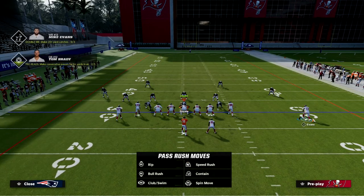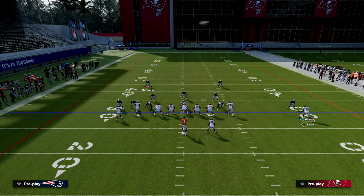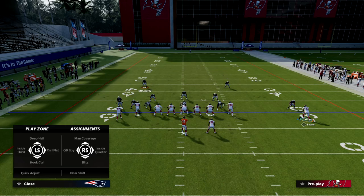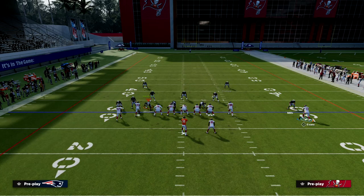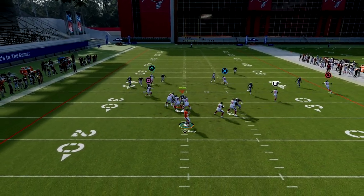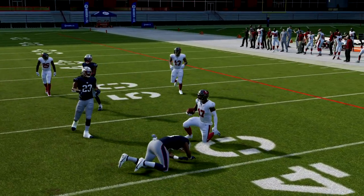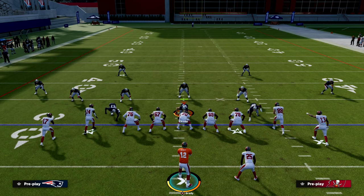Now let's say the opponent decides to run with the tight end and take away that tight end over the middle of the field. In that case, Clef would progress and look down to the slant route, trying to possession catch it for a simple gain of about 5 to 15 yards.